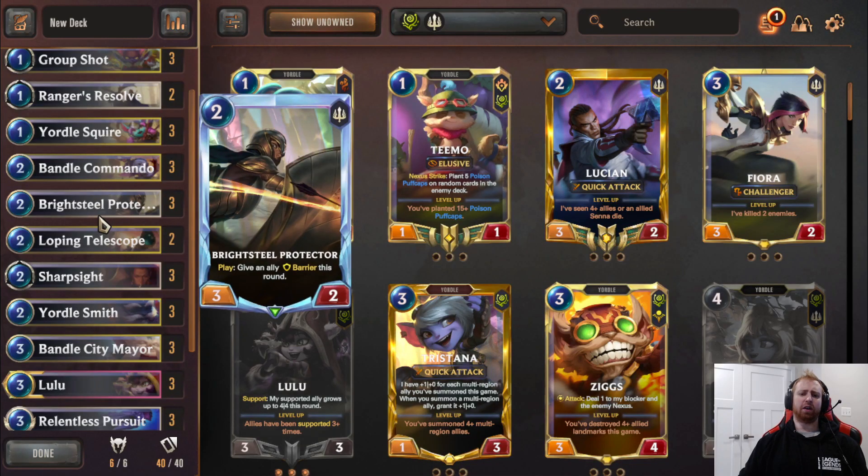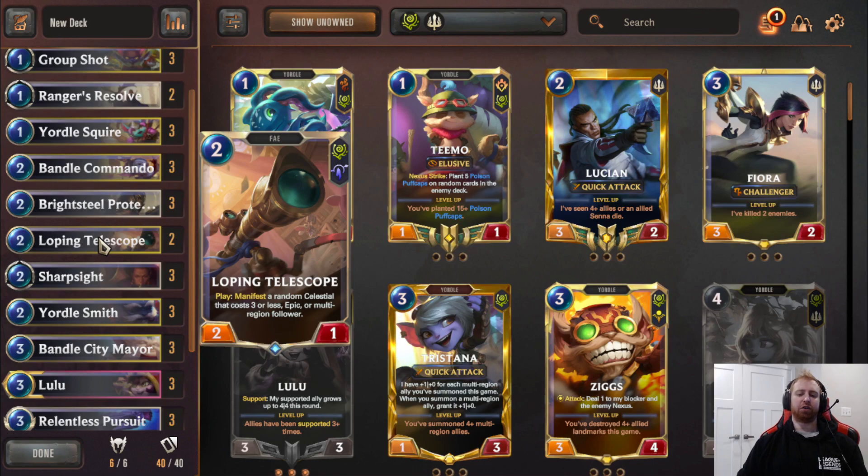We have Breaks to Protect Her. This is good for defensive turns to get a barrier on your unit and block their attack, protect your champions, or you can put it on Fleet Feather Tracker. Looping Telescope is just good in general — gives you a Celestial, Epic, or Multi-Region card. Pretty good.